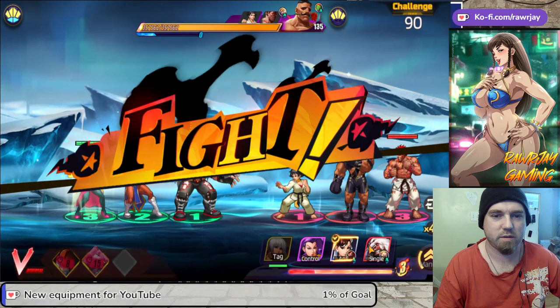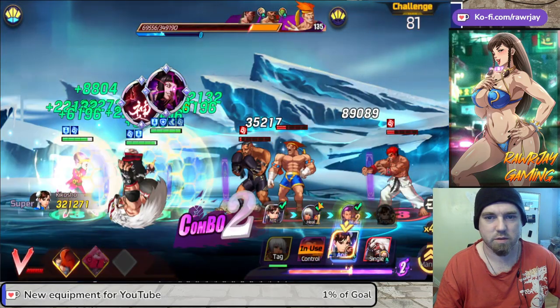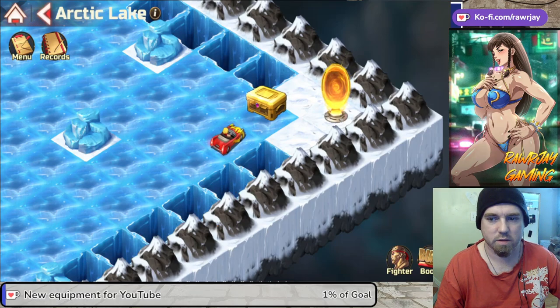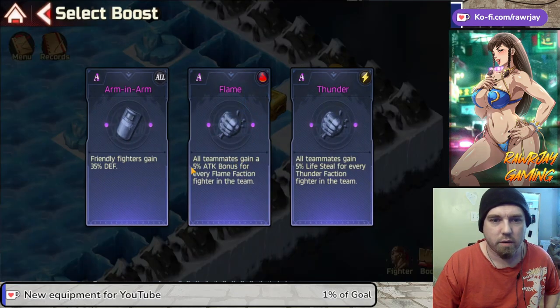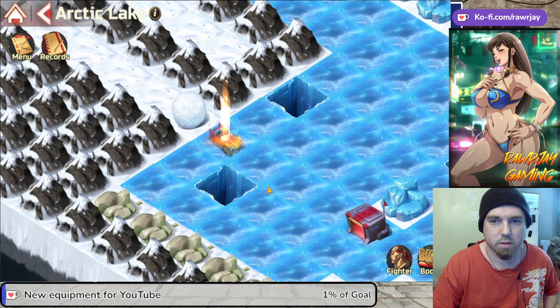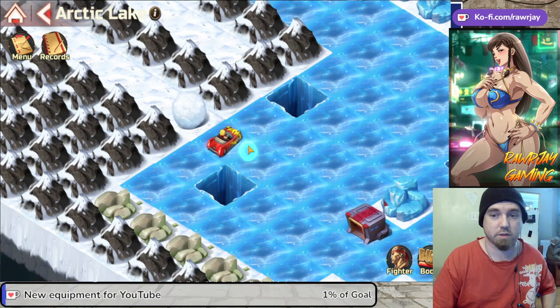You just gotta fight this guy first. Sorry, had to pause there — the video got a little weird. You grab your chest here and then hop into your portal. This is the new checkpoint, so if you drive into a hole you won't go all the way back. But if you didn't collect everything, you'll have to start the map over from this point.